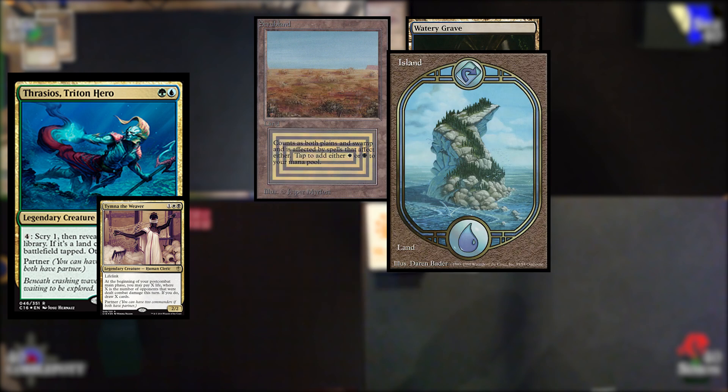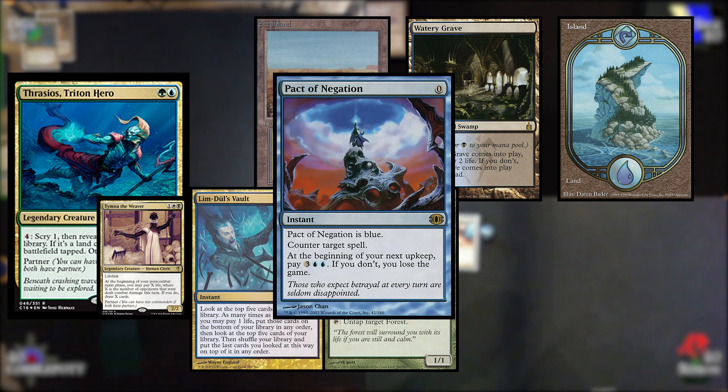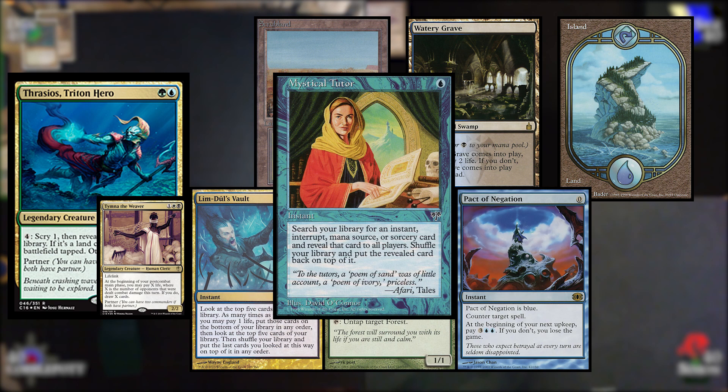The first opening hand I pulled was a Scrubland, a Watery Grave, an Island, Limdul's Vault, Arbor Elf, Pact of Negation, and Mystical Tutor. I didn't really think this was good enough. Pact of Negation is not the kind of interaction we want to see in our opening hand. Arbor Elf is uncastable, so my only mana acceleration is useless. Limdul's Vault and Mystical Tutor are decent, but they're not enough to carry a hand with those weaknesses. So I shipped this one back.